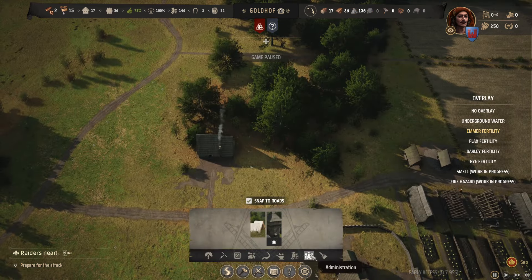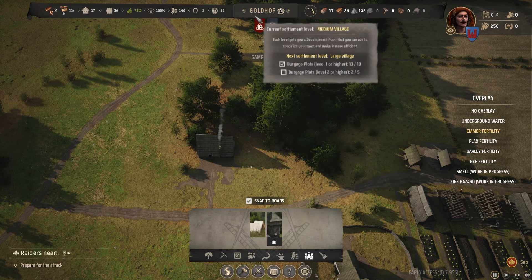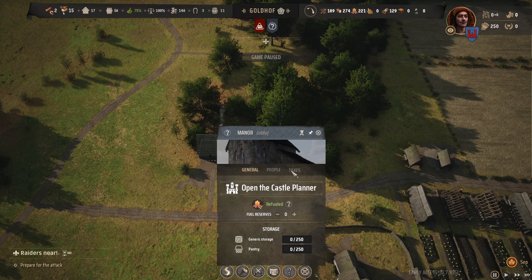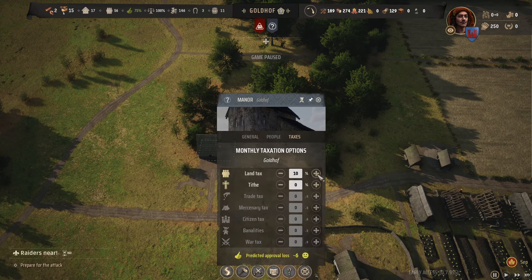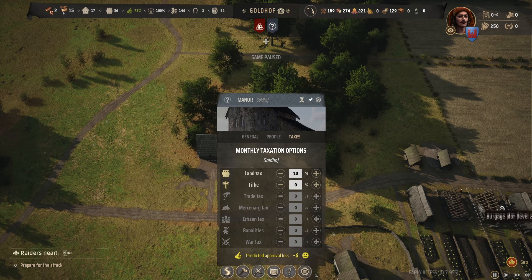By the way, the manor is in the construction menu right here. You need to have a small village in order to build it. Once you build it, go to taxes. There's the land tax — increase it to 10%. You're going to get a disapproval rating no matter what, but if you have other things to offset it, it doesn't matter. And that's how you get land tax.